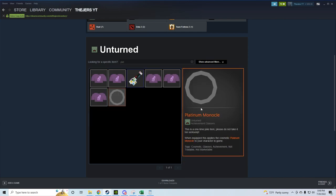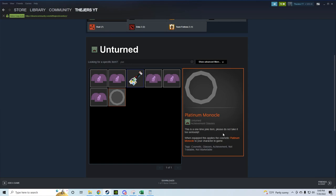Next is the Platinum Monocle. To get this, you have to send Nelson Sexton a snail mail letter — actually through the post office. It must contain your Steam ID 64 and a little note, and he will give you the Platinum Monocle. This is not a troll — it's a real thing. I'll have the address in the description below.